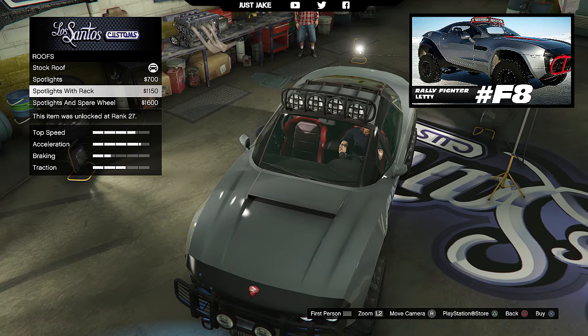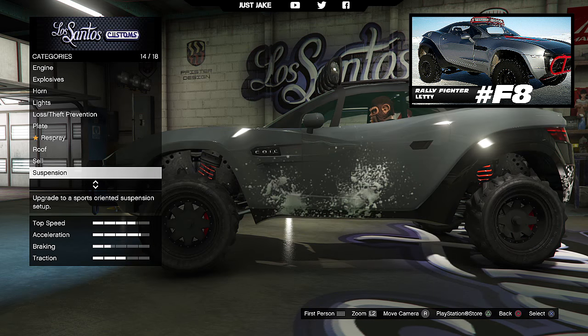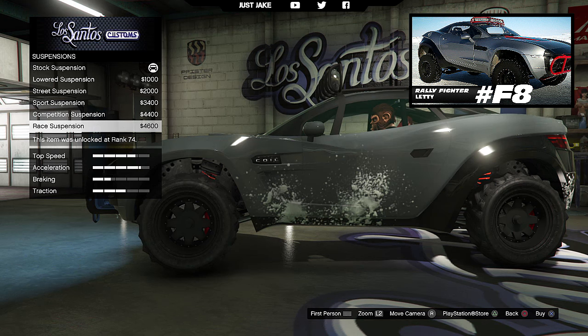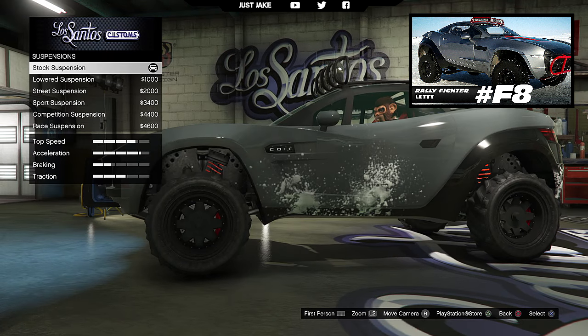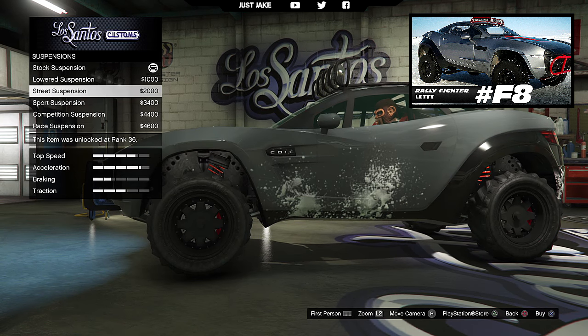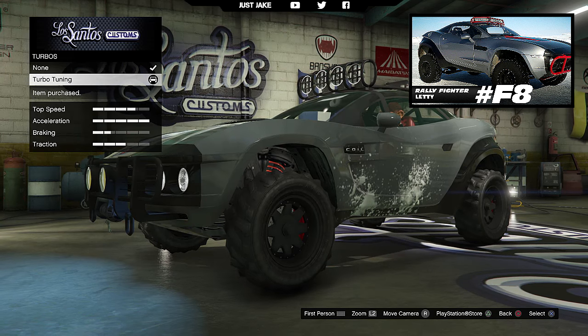For the roof you want to purchase the spotlight with rack. Next we go on to suspension — on this one you don't want race suspension because it drops far too low, so we're gonna go with street suspension. For transmission we're gonna get a race transmission, and for turbo we'll get the turbo tuner.